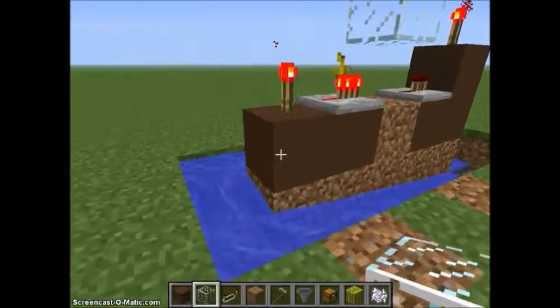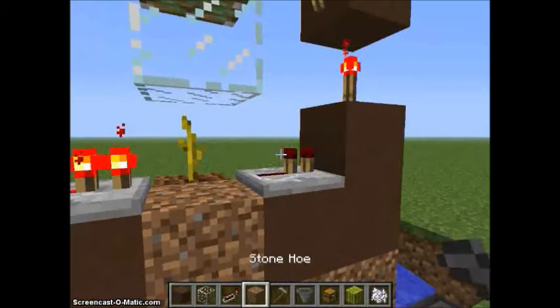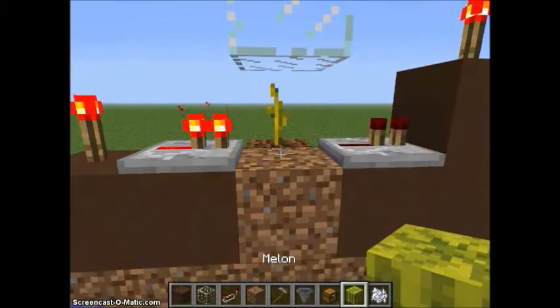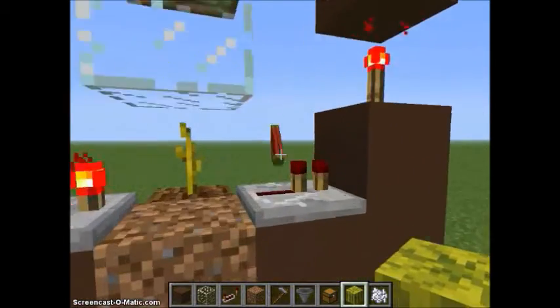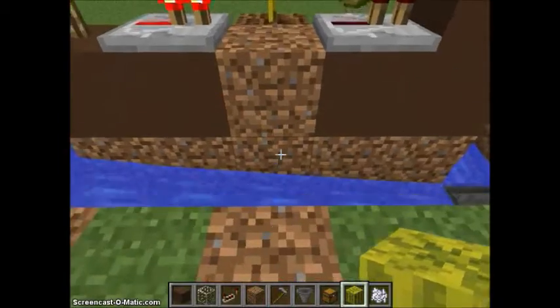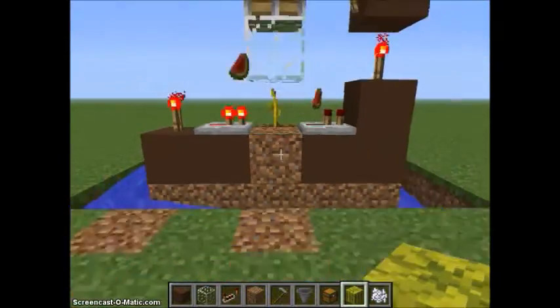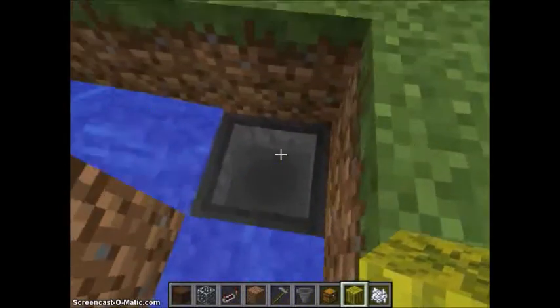So this is the melon farm. The redstone current goes to here. Then you've got your melon, and when the melon grows it goes here — the piston pushes it down. You'll obviously lose a couple every once in a while, but the melons go down into the water, and then the water feeds them straight to...